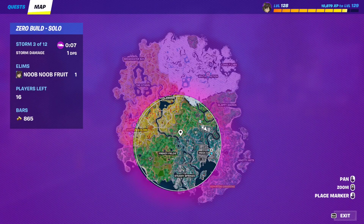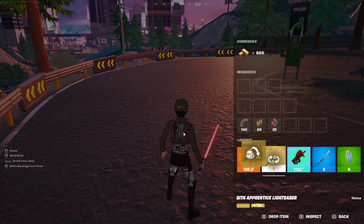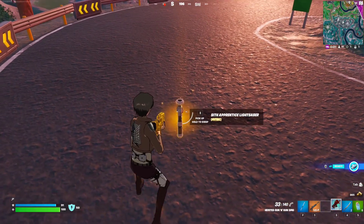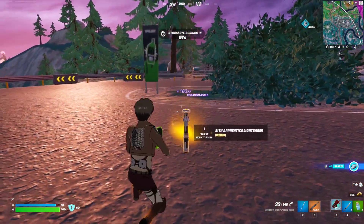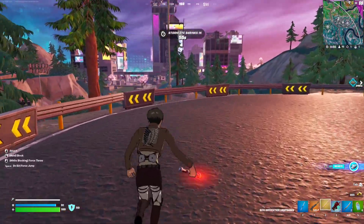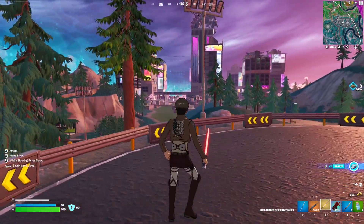For this weekly quest, you essentially have to fall 5 stories or more without taking any damage. I just acquired the new lightsaber effect, like the force abilities. The cool thing about these force abilities is that they give you the double jump, which cancels out any fall damage.